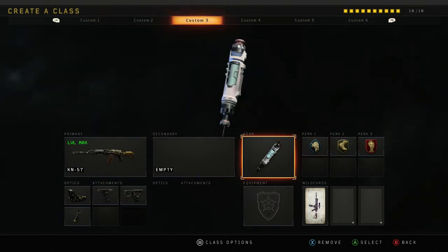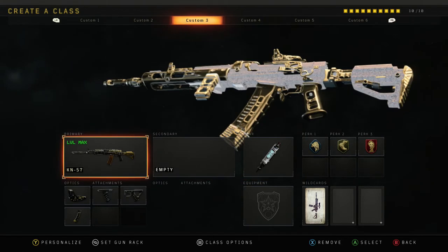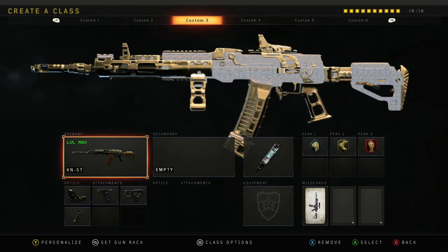The KN-57 — this is the class I use to get the headshots. I would rock rapid fire on the KN-57, but it turns out it doesn't really affect your time to kill. You just got to hit your shots. Even debuffed, this gun can compete — it's almost like the Maddox. You get up close and personal and you will win gunfights, but if you go to medium or long range, you have a very high chance of losing that gunfight.